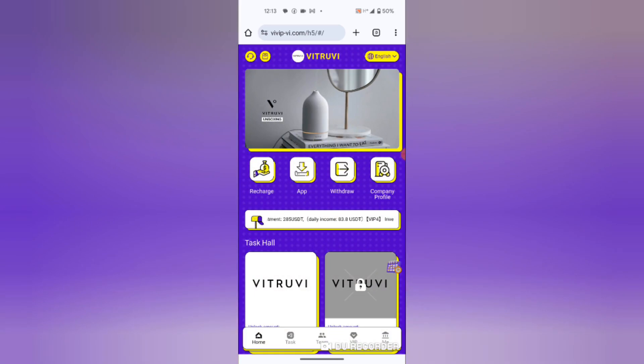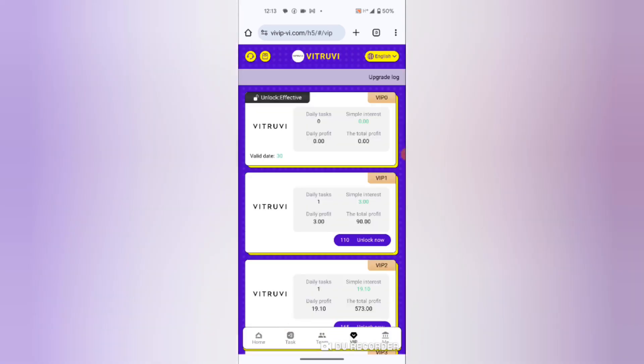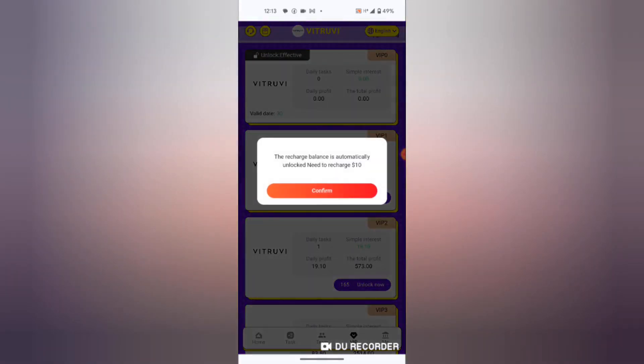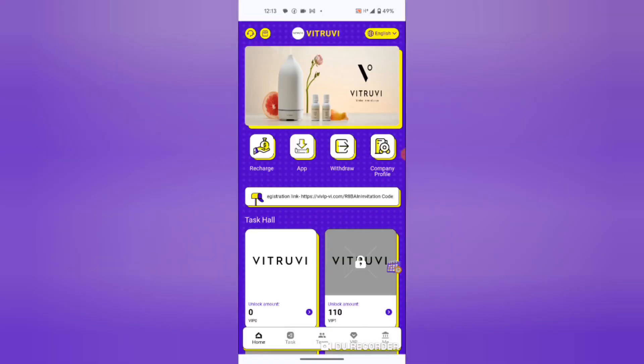To do that, you come here to VIP and hit the VIP button. As you can see, you can upgrade to any level by hitting the unlock button. You need 10 USDT, then you need to confirm.